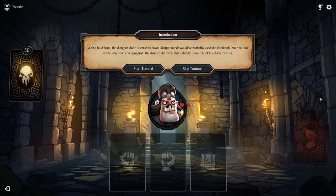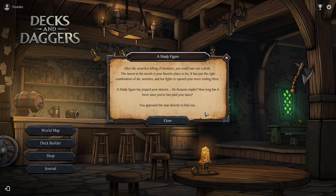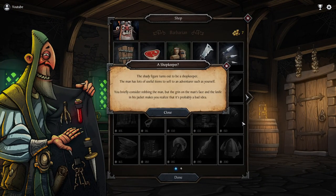With a loud bang, the dungeon door is smashed down. One look at the large man emerging from the dust would reveal that subtlety is not one of his characteristics. After the senseless killing of monsters, you could sure use a drink. The tavern in the woods is your favorite place — just the right combination of ale, revenge, and bar fights. A shady figure has piqued your interest. You approach directly to find out. The shady figure turns out to be a shopkeeper with lots of useful items for an adventurer like yourself.